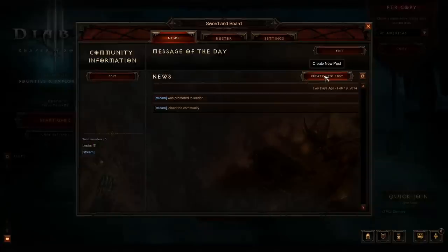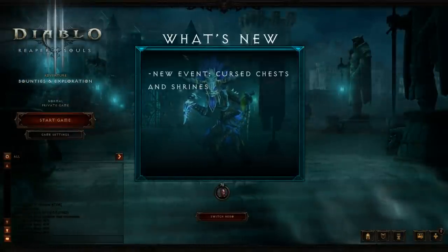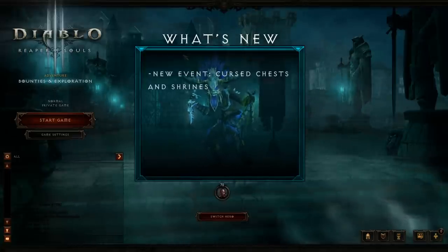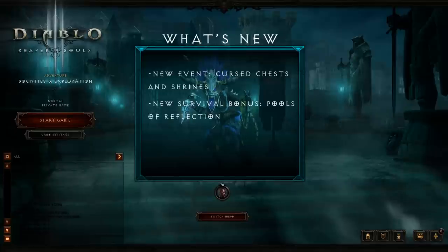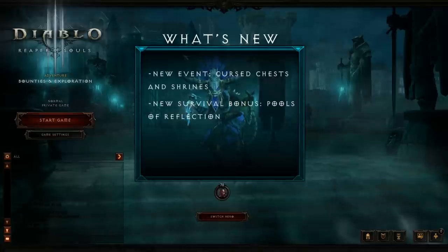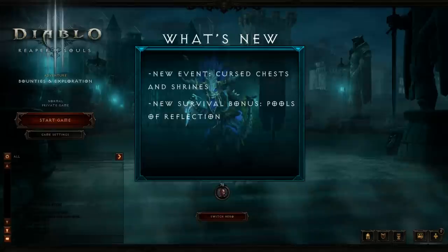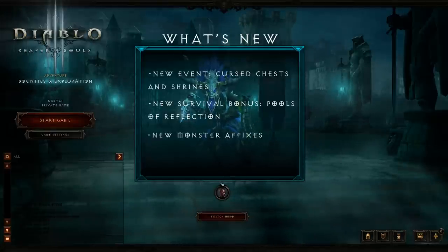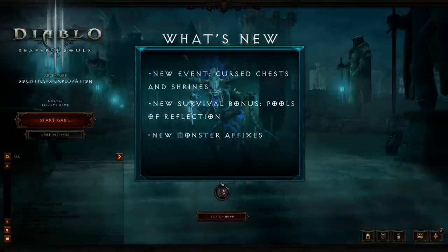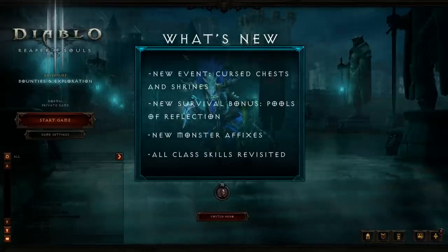But that's not all — check out some of these other cool changes included in the patch. Chests and Shrines now have a chance to be cursed, starting an event when inspected. These events offer a variety of challenges and will reward players with gold, experience, and a radiant chest once cleansed. Players will now occasionally find Pools of Reflection while adventuring, which grant a 25% buff to experience gain — this buff persists until you reach a set amount of bonus experience, or your hero dies. Champions and Elites can now spawn with five challenging new monster affixes, including Frozen Pulse, Orbiter, Poison Enchanted, Thunderstorm, and Wormhole. And last but not least, we've revisited and revamped all the original hero classes.